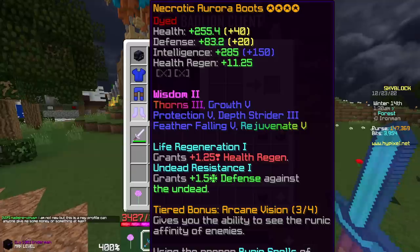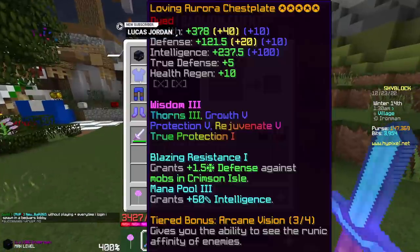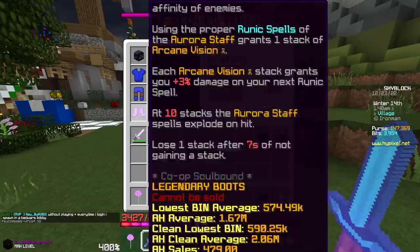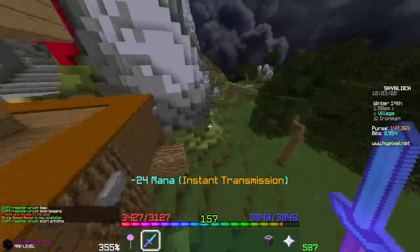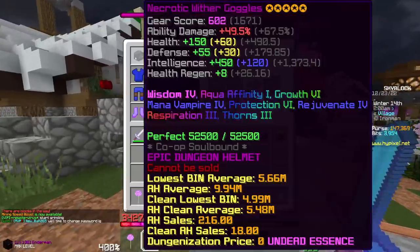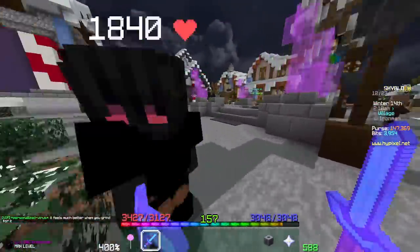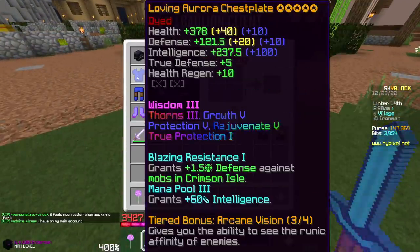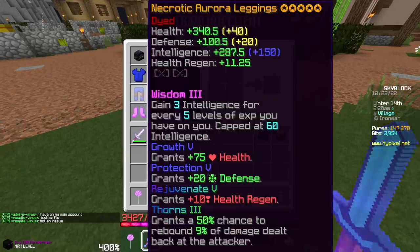Next up is my Mage Set: three-fourths Aurora Armor with Wither Goggles. You can do this with Dark Goggles or Shadow Goggles — it doesn't matter. Aurora Armor is extremely cheap for what it is — three-fourths of it is about 2 to 2.5 million. You can get Dark Goggles from the Ophelia NPC in the Dungeon Hub. Especially with Wisdom on the chestplate, Loving on the chestplate, and Necrotic on the rest, it's very powerful — giving a ton of intelligence and attributes. I have Mana Pool 3 on my chestplate.